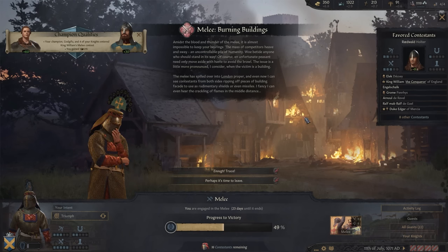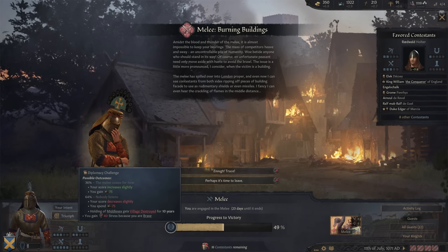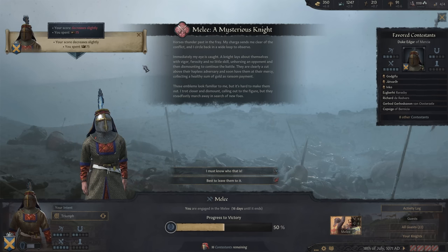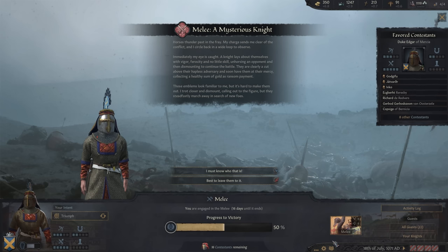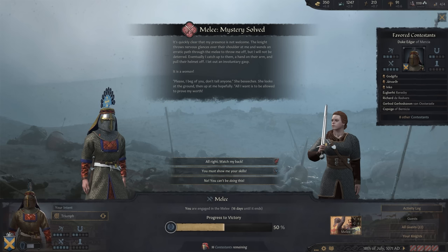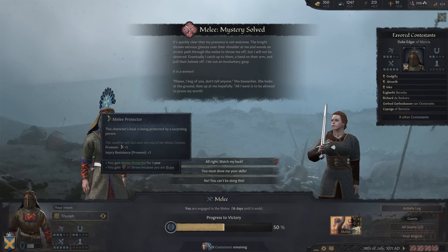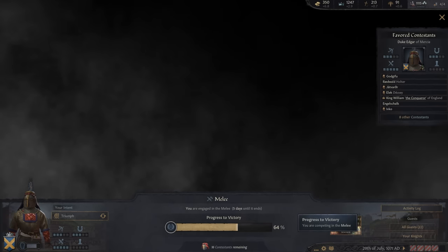There are burning buildings here — the melee has spilled over into London proper, and I can see contestants from both sides ripping off pieces of building. That's really bad. I'll try to help things out — it did cease for now. Here's a mysterious knight whose emblems look familiar. I trot closer and dismount — but they're looking for new foes. It's my champion! She says to watch my back. Plus 5 to prowess — I'll take it right now. I will win a soldier's victory. That was a major increase in score.